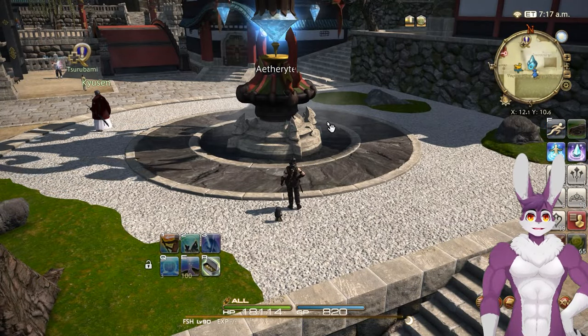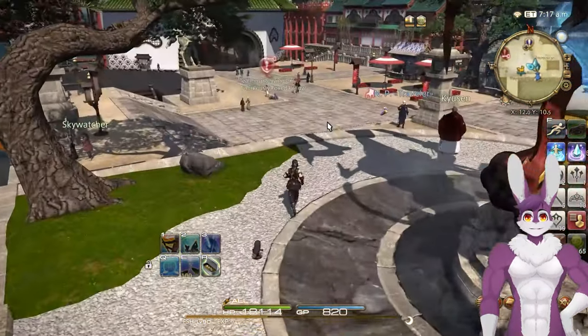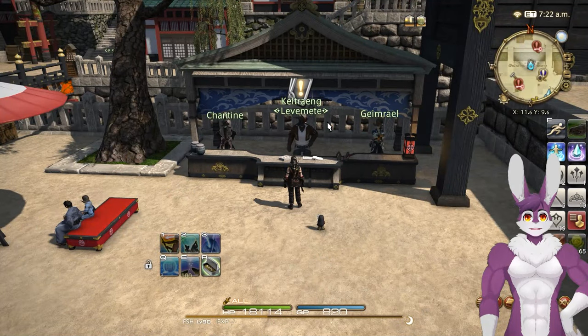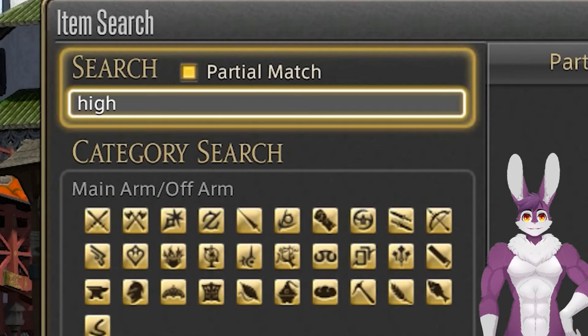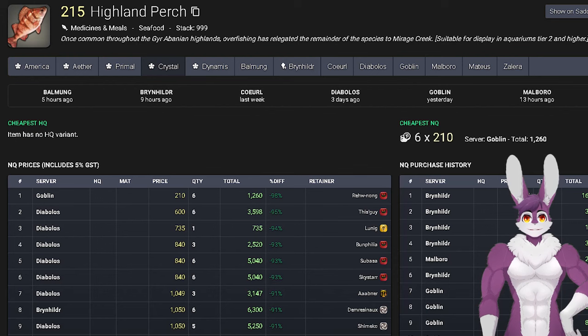At level 60, we're going to do the rest of our leveling with leave quests. Teleport to Kugane and go northwest to the leave quest NPC. Here's a list of all the items and quantities for levels 60 to 68. You can check your local market board for the items, or check Universalis to see if another world has them cheaper.